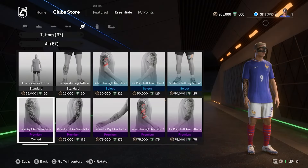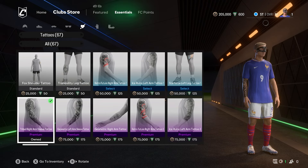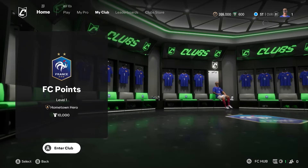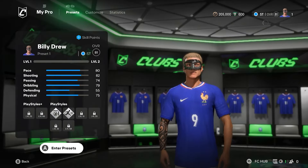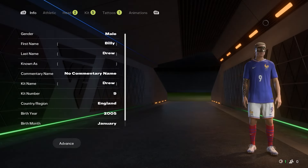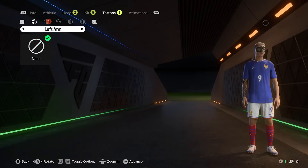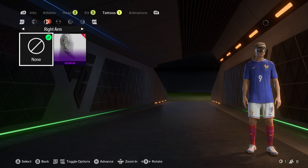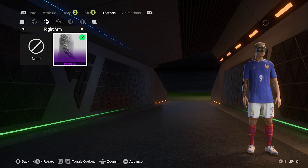Now what we can do is go ahead and equip it in the customization portion. When you click on a tattoo to purchase it, it will automatically be put on. But if it doesn't for whatever reason, or you want to change it, you go into tattoos and we will now have one on the right arm. If we want to take it off, we can go to none. If we want to put it back on, then obviously we can put it back on. It's as simple as that.